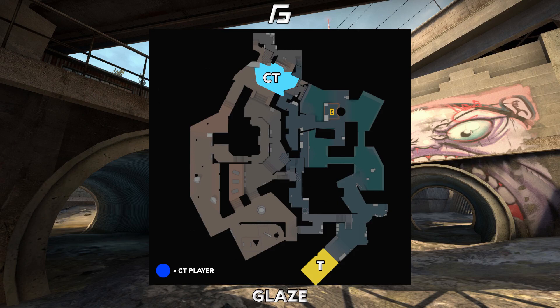Hello guys, Claes here with another map on basic CT setups. Today we're going to be having a look at Overpass. I have broken the map into two areas this time: long and mid, and B. The majority of CT setups on Overpass will be something like 2A, 3B or 3B and 2A. These setups will depend on whether you want to play more aggressively on connector and mid or more on B, depending on what read you have on the T's.